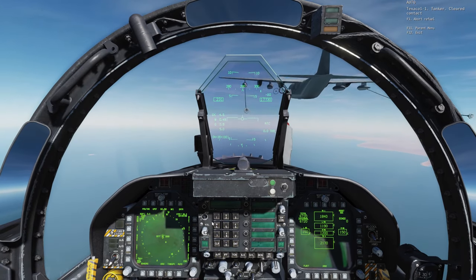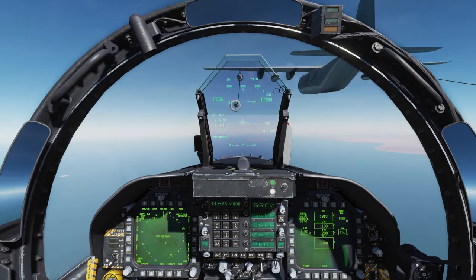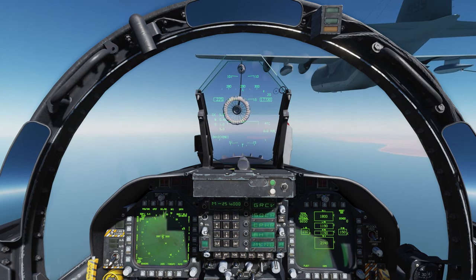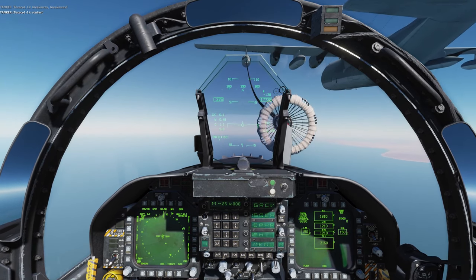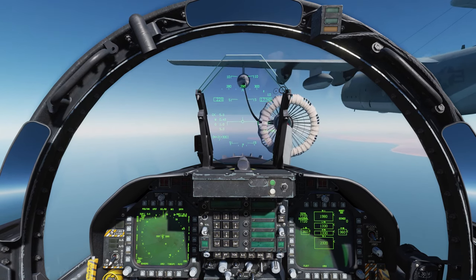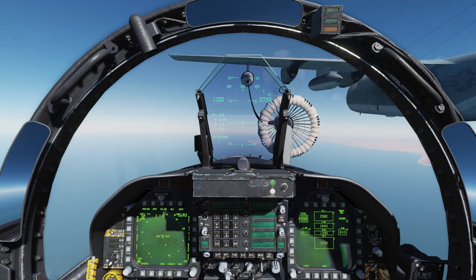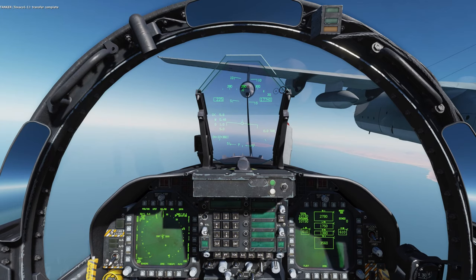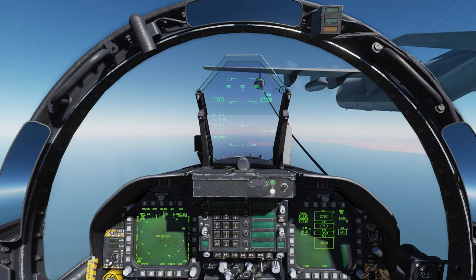There are two ways to find a tanker. First, you can use the SA page on the Hornet. If you know there's a tanker in the area, open the communications menu and contact that tanker's call sign on the correct frequency — he will provide you the altitude he's flying at and the bearing from your aircraft to him. You can then look at the situational awareness page on any DDI, typically the MFCD on the bottom as it's the largest screen, and fly bearing to him until you have visual contact.